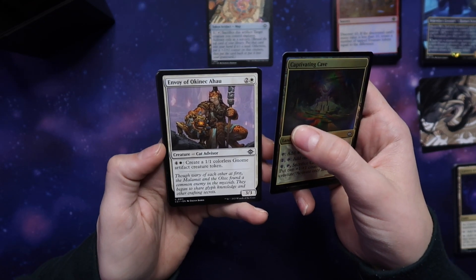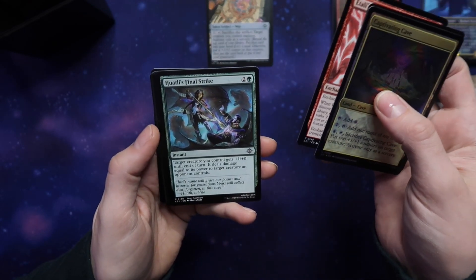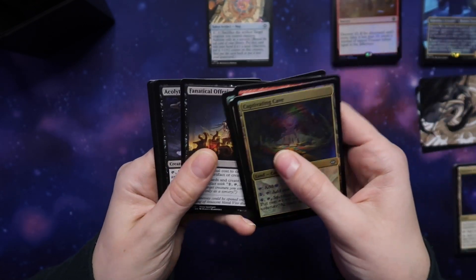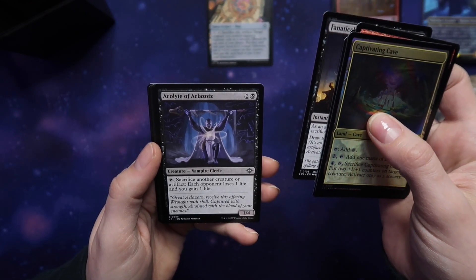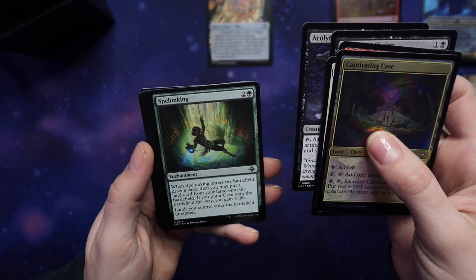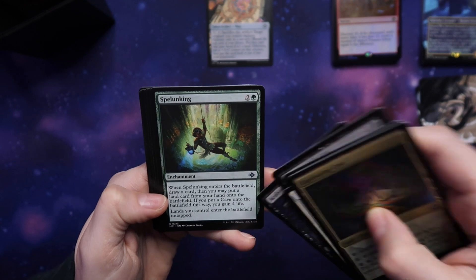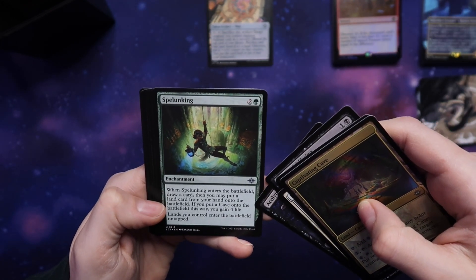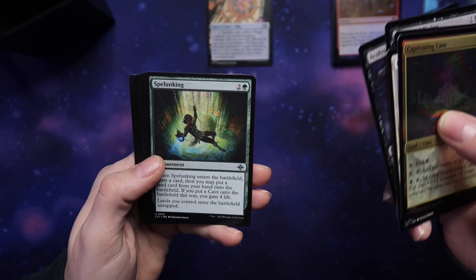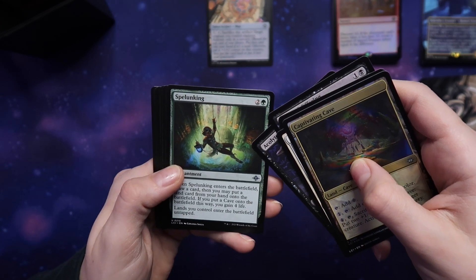Envoy of Okanek. Atali's Favor. Hutali's Final Strike. Fanatical Offering. Acolyte of Aclizotos — that's a lot of Aclizotos. Spelunking! When Spelunking enters the battlefield, draw a card, then you may put a land card from your hand onto the battlefield. If you put a cave onto the battlefield this way, you gain four life. Lands you control enter the battlefield untapped. Holy moly — I think that's a good card.